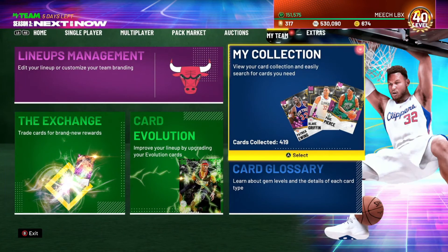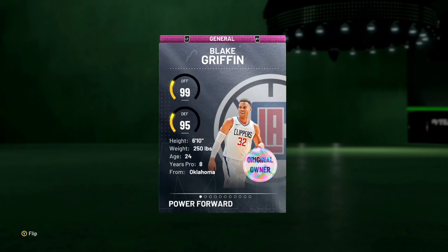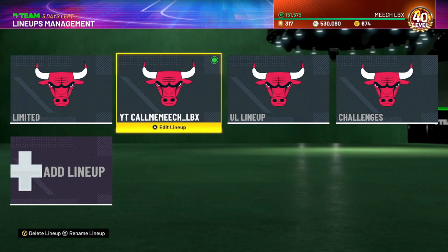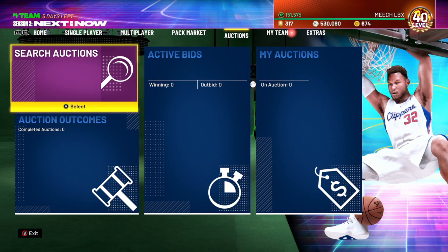I just wanted to bring you the team update. I am gonna be doing a gameplay highlight reel on Pink Diamond Blake Griffin, Jalen Brown, and Rafer Austin — we are gonna be bringing that to you. So if you aren't subscribed, go ahead and subscribe now. That's all I wanted to do for the video, guys — don't want to keep you too long but I do appreciate you tuning in. It's been your boy Call Me Meech — make sure you leave a like, subscribe, comment, and until next time, we out.